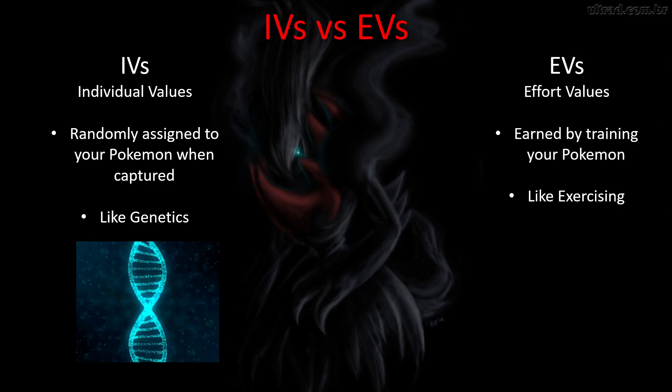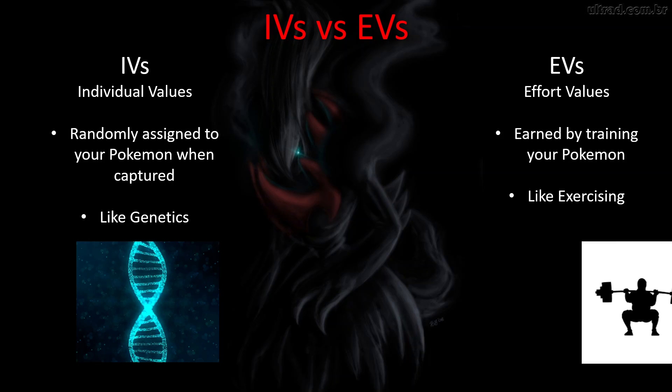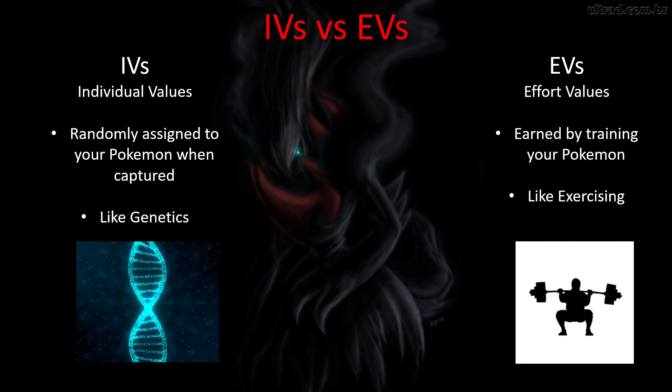The difference with EVs: EVs stand for effort values. These are earned by training your Pokémon — it's kind of like exercising. The main way that you get EVs in Pokémon is by battling. Anytime you knock a Pokémon out, you get effort values from knocking that Pokémon out. There are other ways to get EVs, but I'm going to talk about that more in my next video. This one I'm just trying to describe the difference between the two.